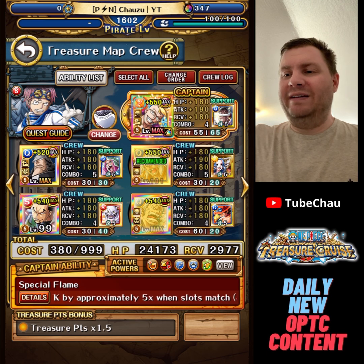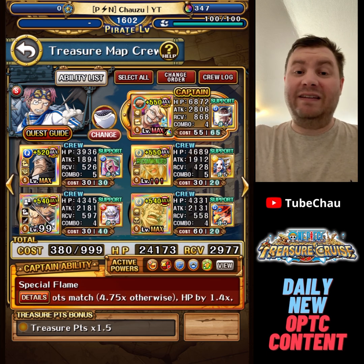Bonnie support removes all the bind. Whitebeard and Opera support removes all the spear. That's basically the gist of it.